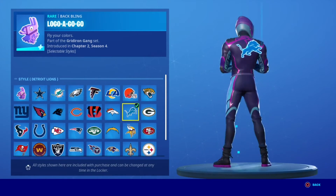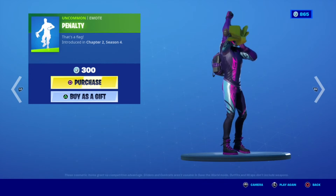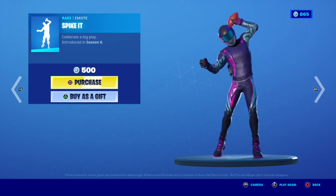Logo-a-Go-Go back bling has all the team logos so you can rep the team that you like the most. Then the Penalty Move emote and Spike It emote.